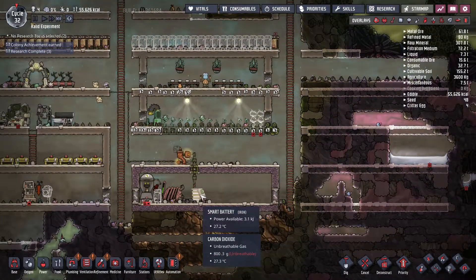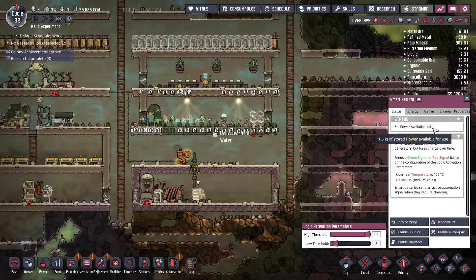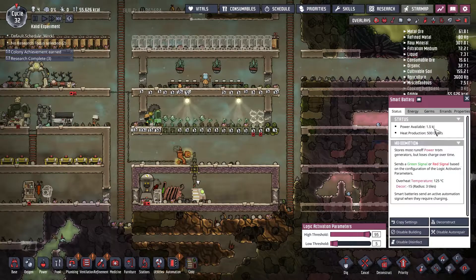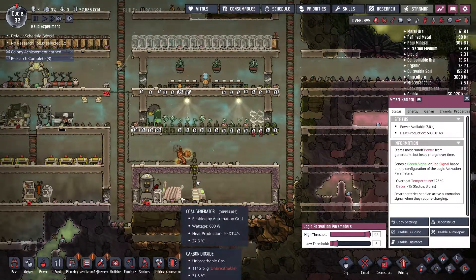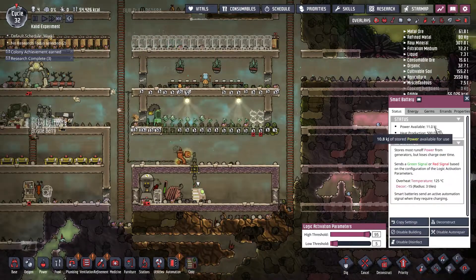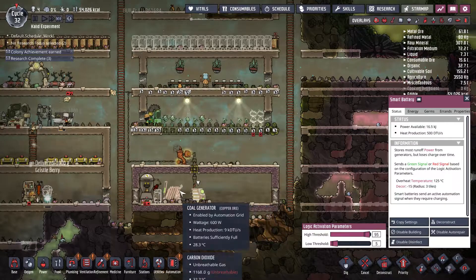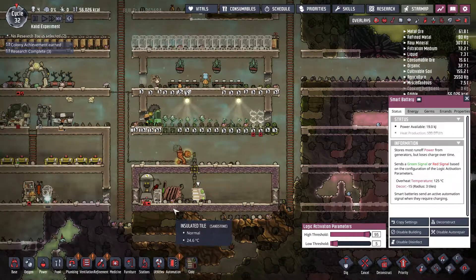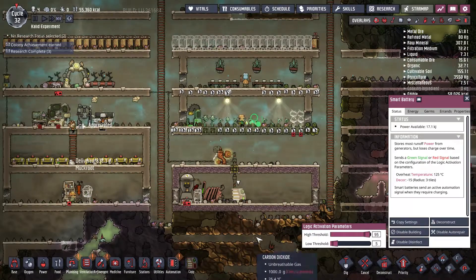As we can see right now, the battery is the one outputting power and it still has a little bit of juice in it. As soon as it reaches the threshold, the coal generator kicks back in, brings power up to the battery until it's full, and then the generator stops again. So we now have automated electricity.